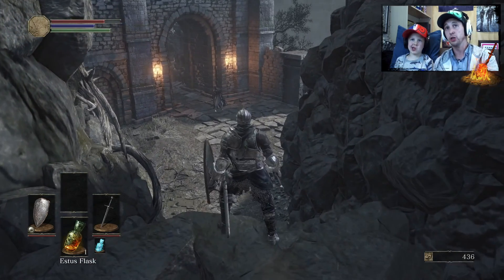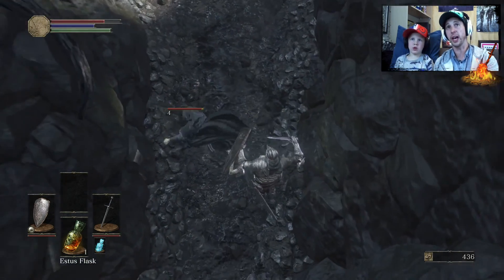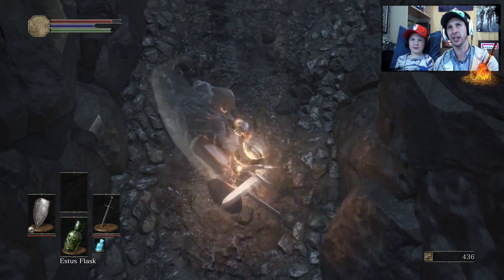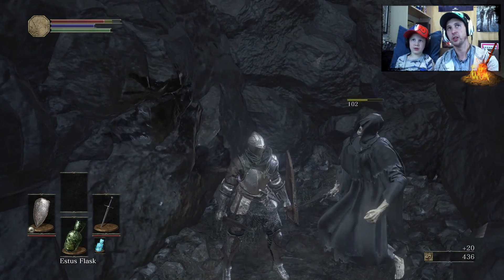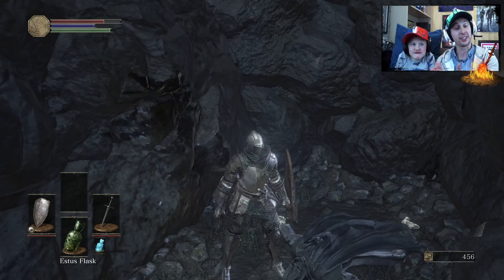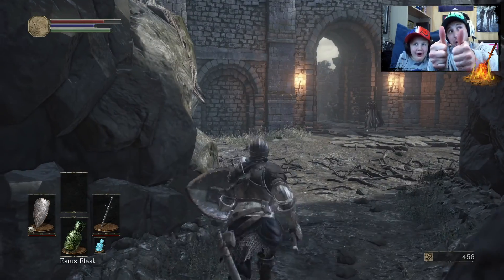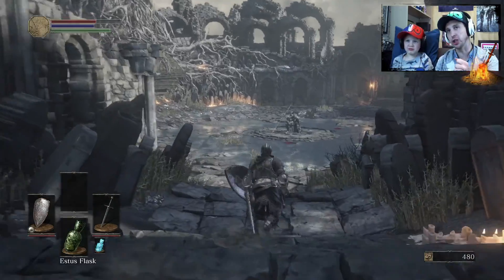Jump off the edge and remember — as soon as you fall off, hit attack. Walk off and hit attack. That's not attack. You keep panicking Odin, calm down. You're okay. You're doing good. He hasn't died yet and I think that deserves two thumbs up. You gonna go fight the boss? Yes. Go. Give us a cheer Odin!